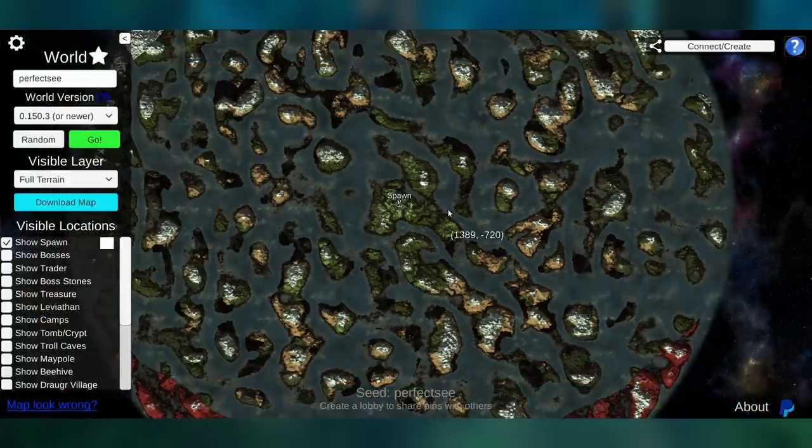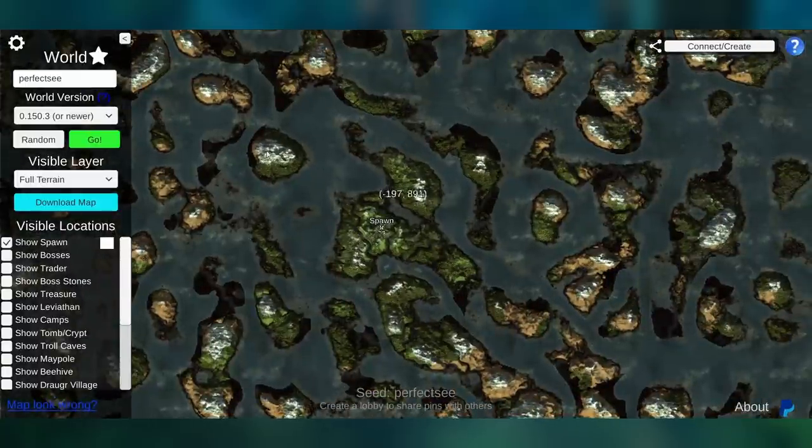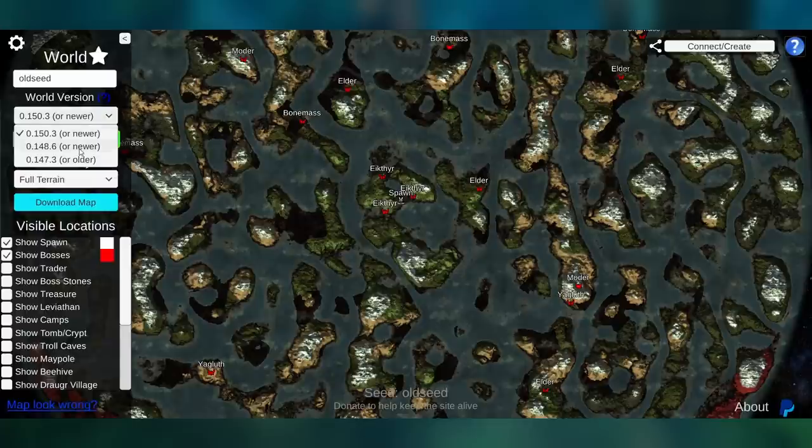Now let's say you have a seed you're already playing on. You've been looking everywhere and you can't find Moder's spawn location, and it's an older seed. Let's say we generated a seed, we've been playing on it for a while, and we're not sure which version it is. We can click 'show bosses' — we generated this on the newer version so we can see that Moder is over here, but we know it's not from the past couple of weeks.